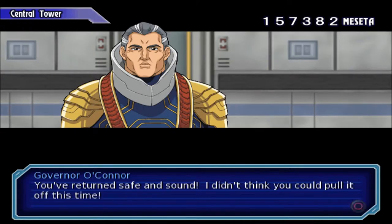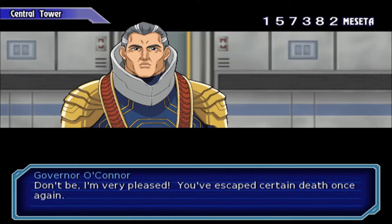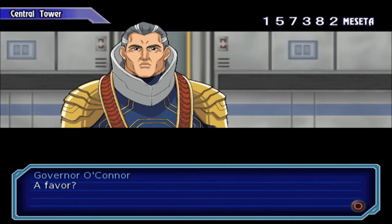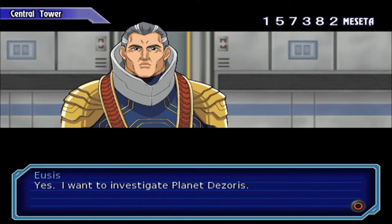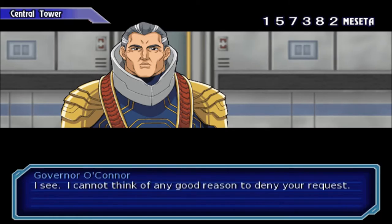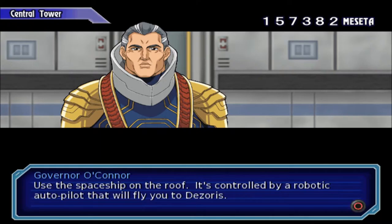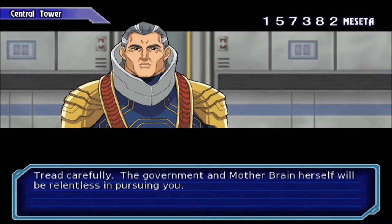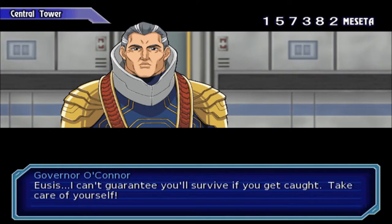Governor O'Connor says, you've returned safe and sound — I didn't think you could pull it off this time. I need a favor, Governor O'Connor. I would like your permission to use a spaceship — I want to investigate planet Dezaurus. Use the spaceship on the roof — it's controlled by a robotic autopilot that will fly you to Dezaurus. Tread carefully — the government and Mother Brain herself will be relentless in pursuing you.